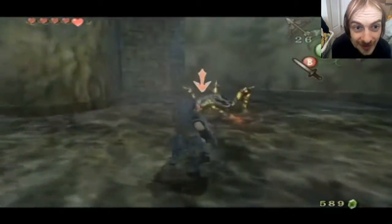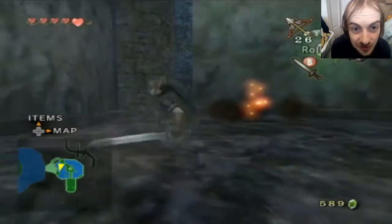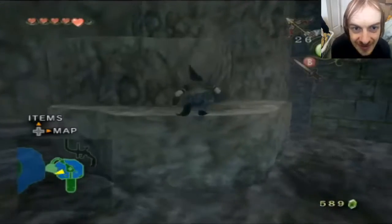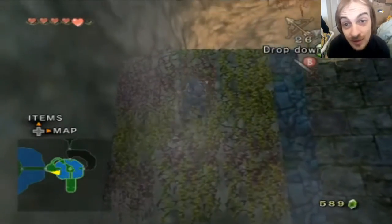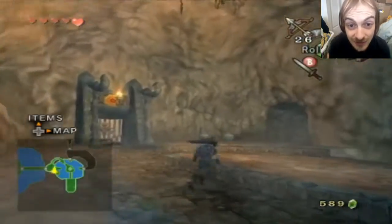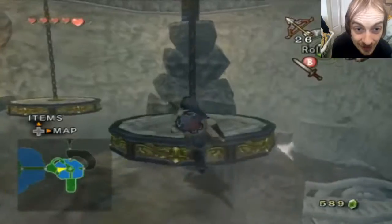Ow, that hurt me! I know if you tilt forward while falling down a pit you can roll and save yourself from damage, but I got terrible timing. We're getting close to the mini-boss, and if you thought that giant bug we killed was disgusting - oh boy, just wait till you get an eye for this guy.